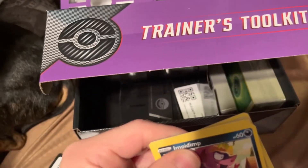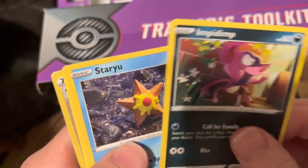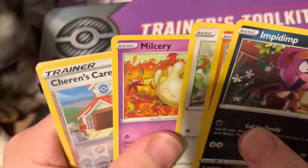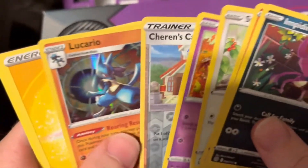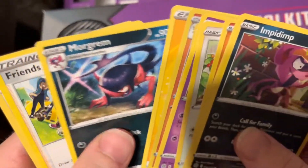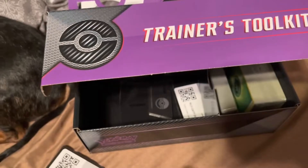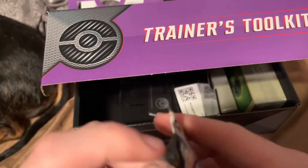All right, we got Impidimp, Starly, Milcery - got a reverse Shaymin's Care, we got a Lucario, Electric Energy, we have a Morpeko, Friends in Galar, and a Probopass. Now for one of our packs of Astral Radiance, let's go ahead and open this up.